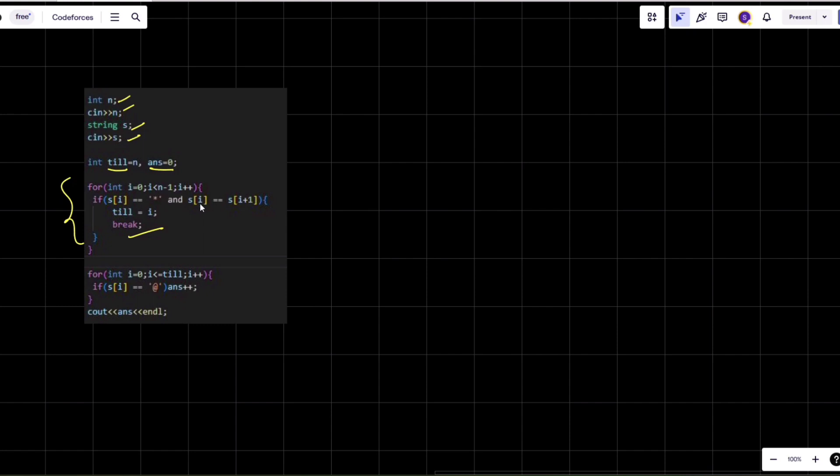Then we iterate from i equals zero to i less than or equal to 'till'. For each position, if s[i] equals '@' we increment the answer. After coming out of the loop we simply print the answer. This is the complete solution — a very simple question. I hope you got all the concepts, logic, and intuition behind it. Thank you for watching and have a good day!